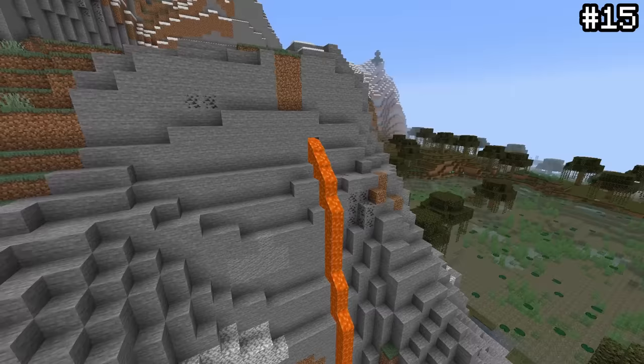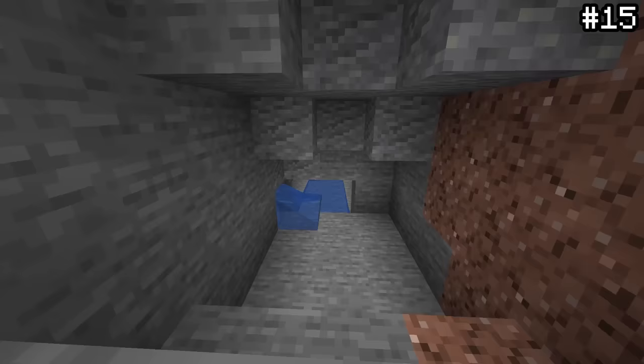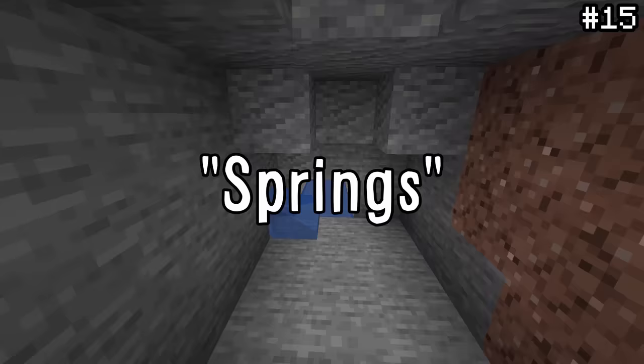You probably see these small spouts of lava and water all the time, but did you know they actually have a name? These small liquid pockets are officially called springs. That's a nice piece of Minecraft trivia to flex on your friends with.